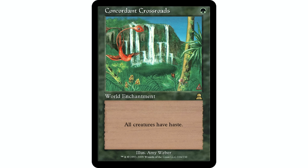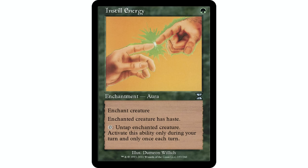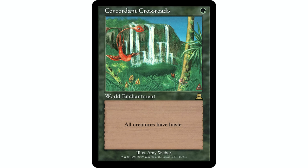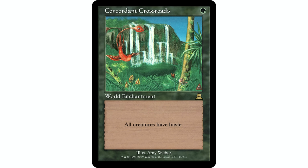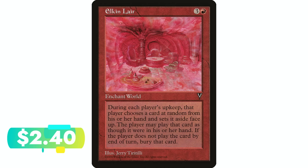Concordant Crossroads is probably the most infamous one — one green mana, world enchantment, all creatures have haste. It's a green card giving haste, which you almost never see. It's expensive because it's very sought after — a lot of people in mono-green decks like Selvala want to tap their commander right away. What people might not know is you can play your Chaos Sphere and destroy their Concordant Crossroads, since only one world enchantment can exist at a time.